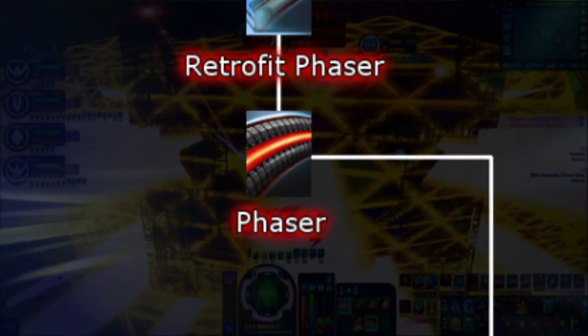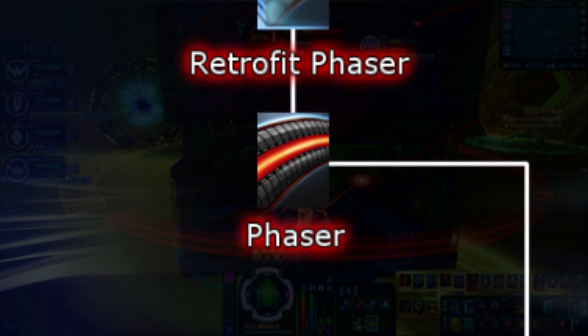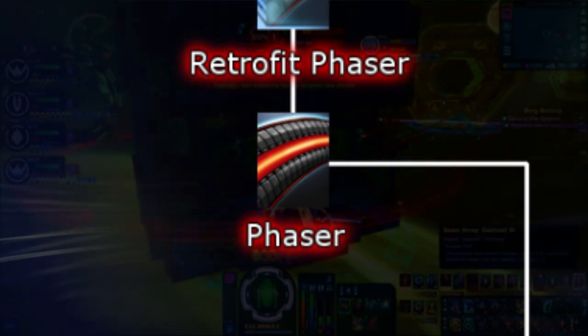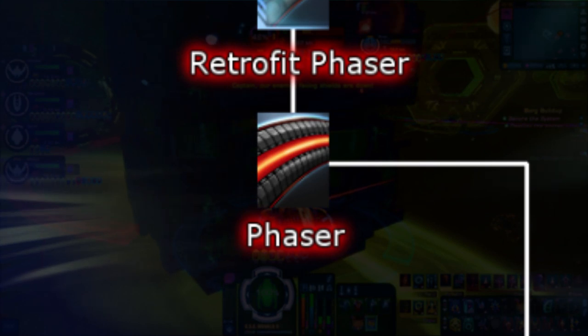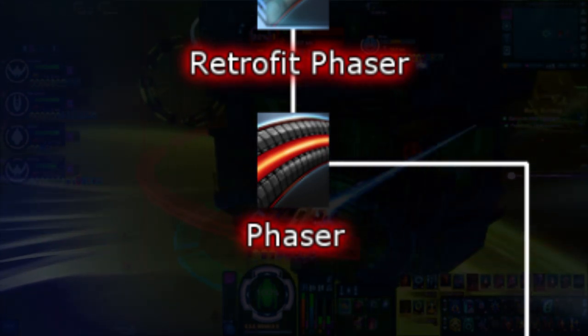First on the list we have Phasers. Phasers are pretty much your standard Starfleet weapon type. They are also used by the Cardassians, Terran Empire, and the True Way. Their beam color is orange, and they have a 2.5% chance to disable a random subsystem of an enemy for 5 seconds when shot.